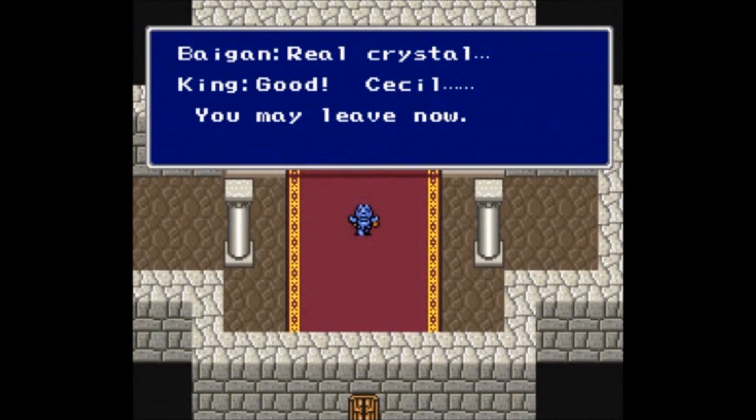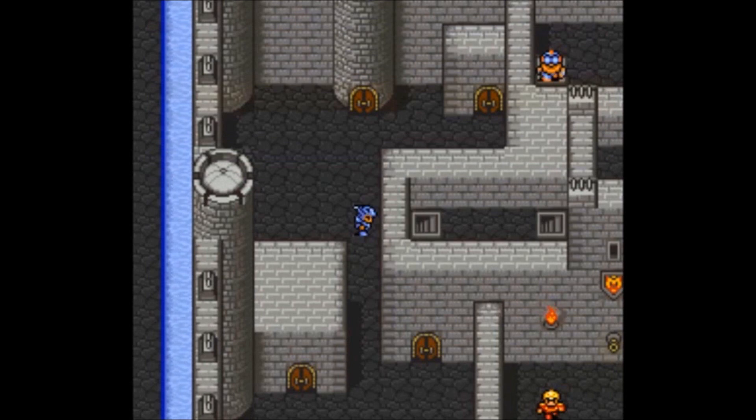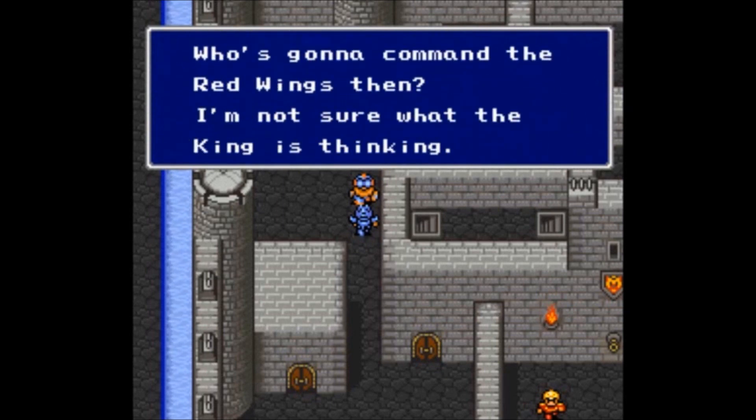Final Fantasy IV is a role-playing video game developed and published by Square in 1991 as part of the Final Fantasy series. The game was originally released for the Super Famicom in Japan and has since been re-released on many other platforms with varying modifications. This game was retitled Final Fantasy II during its initial release outside of Japan, as the original Final Fantasy II and III had not been released outside of Japan at the time.